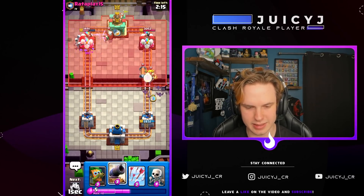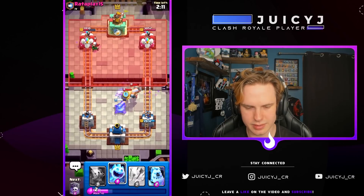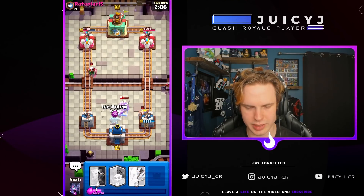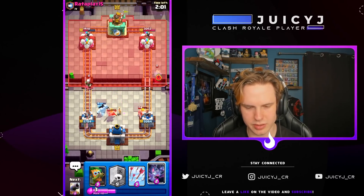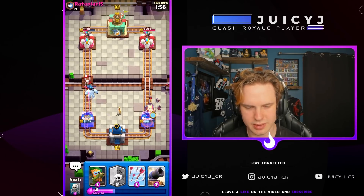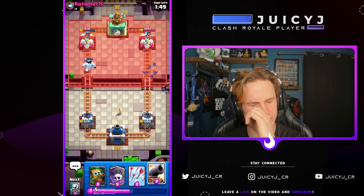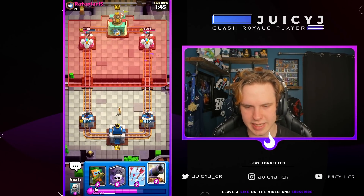Let me go with the bats here, a cannon, maybe some skeletons as well. We're gonna get ice spirit low. That's really really bad that that is on my tower right now. I'm gonna have to eat some damage — a lot of damage here. I have to go bats on this as well. He's gonna be slightly above me here in damage. So the biggest thing from here on out is protect the cannon — the reason I took so much damage there is because I let my cannon die.